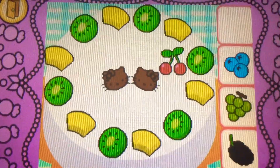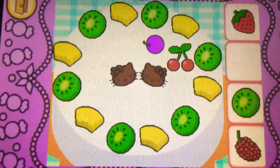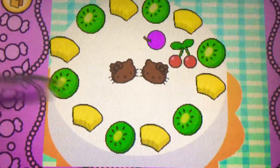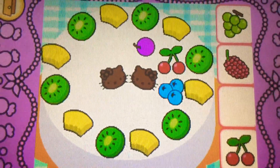Drag the cherries on top of the correct. They're cherries. They're red. Drag the grapes on top. Yes. It's a grape. It's purple. Drag the blueberries on top. Cool. They're blueberries. They're blue.